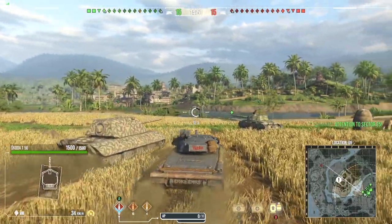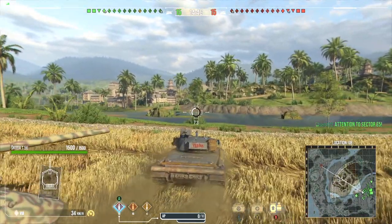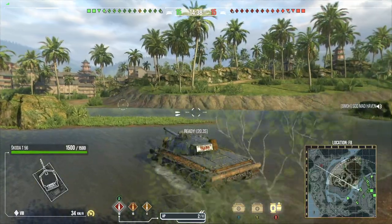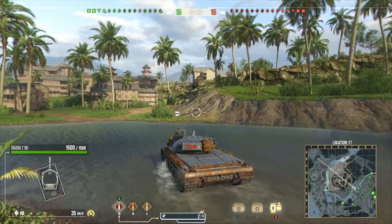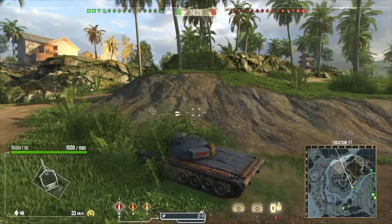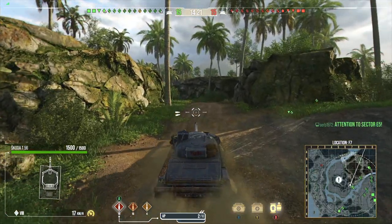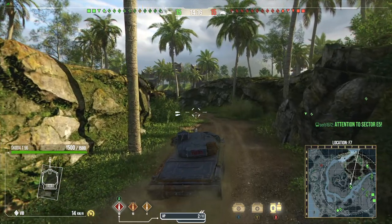Attempt number two. Up against tier 10s this run — Type 5, I'm definitely going to struggle against him in the middle, and since we're going middle, I probably will run into him. FV 4005, this might be okay. Leading the pack — I don't know if I want to lead the pack or not, but we're going to send it. If I die again right off the bat, I'll move to the single shot and call it good.